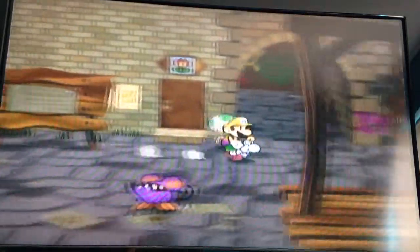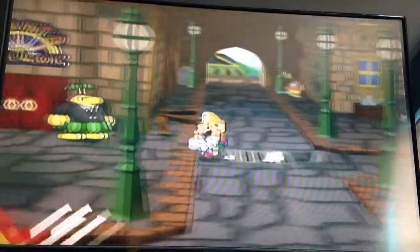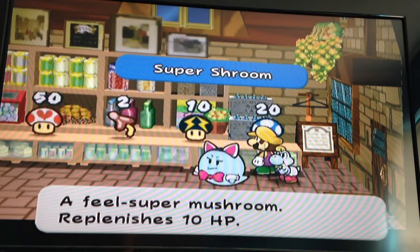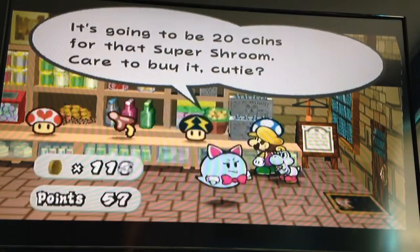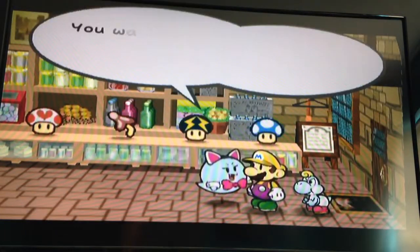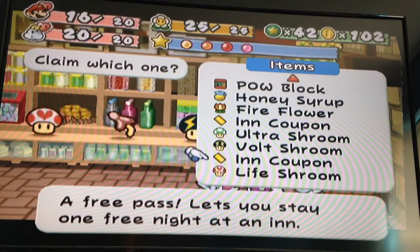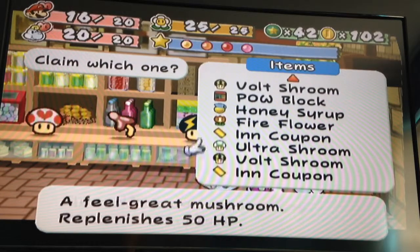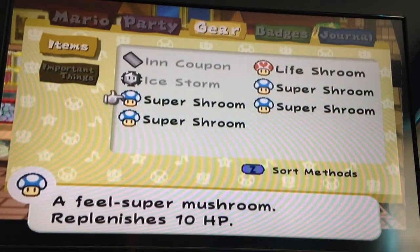Since we have leftover money, I should probably buy like two or three super shrooms, because I sold all my regular mushrooms - they only restore five HP and they're kind of useless to us now. Let's just buy three of them, why not. I'm not gonna buy a life shroom, but I do have one in storage. I'll get my super shroom out - ice storm which we got from buying a bunch of those sleepy sheets, and life shroom and a coupon.